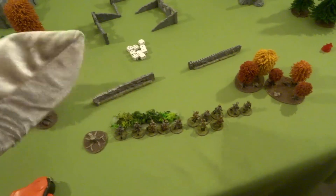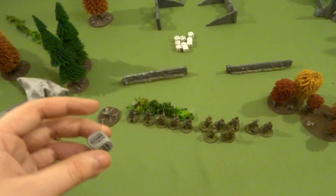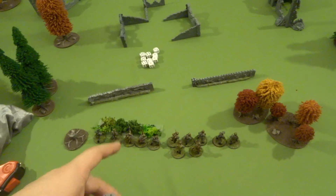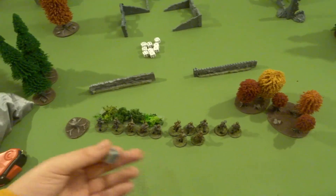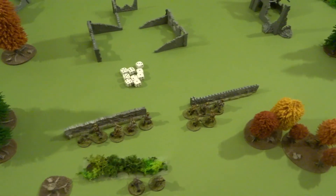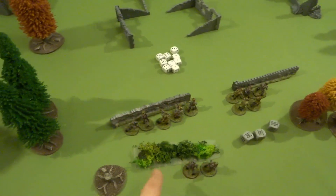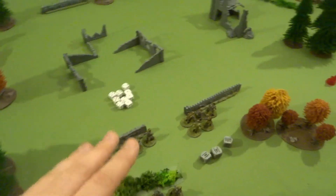Turn three. I draw a German die and activate the HQ unit. As a First Lieutenant, he can pull order dice out of the bag for units within six inches and issue them orders immediately. I use all three German dice, giving everyone an advance order. The HQ advances, the rifle squad advances, and the LMG squad advances through the bushes — they need an advance order rather than run to cross an obstacle.